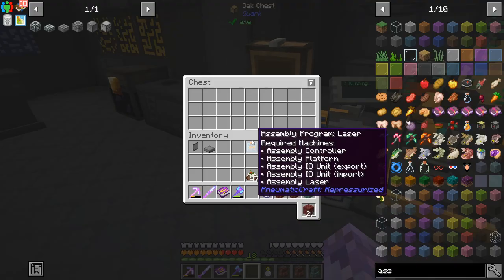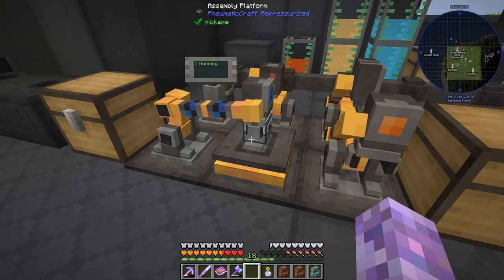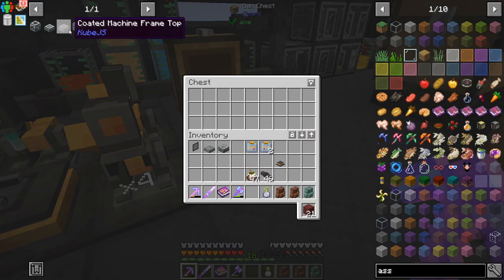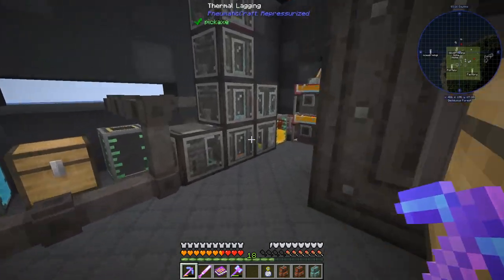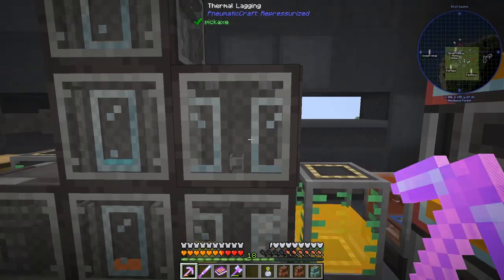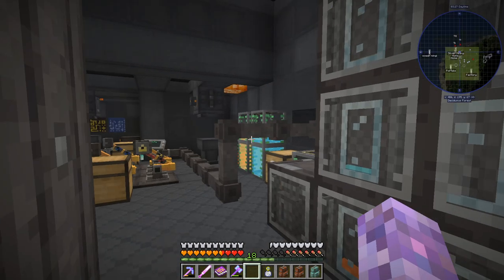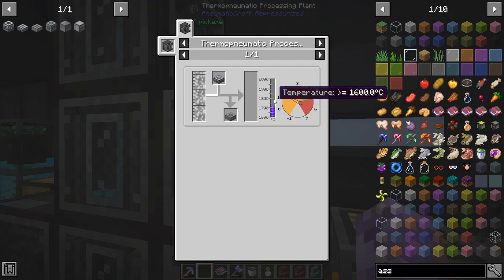This is pretty slow, but I think that's probably because we don't have speed upgrades yet. That does seem unnecessarily slow. But hey - a rough machine frame top. And that needs a thermo-pneumatic processor with molten plastic. So we have a thermo-pneumatic processor with nothing - and it needs one bucket of plastic, required temperature 1600. Oh, that is a lot. I don't know if we can get that high.